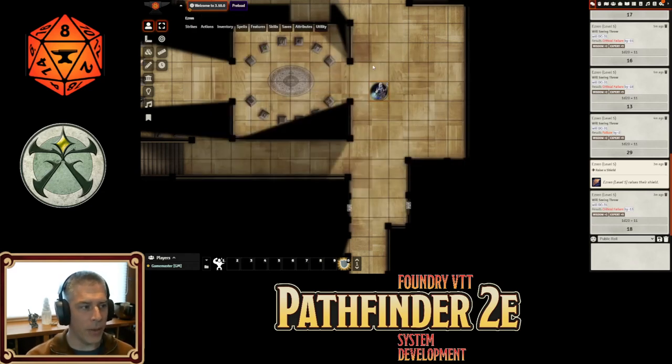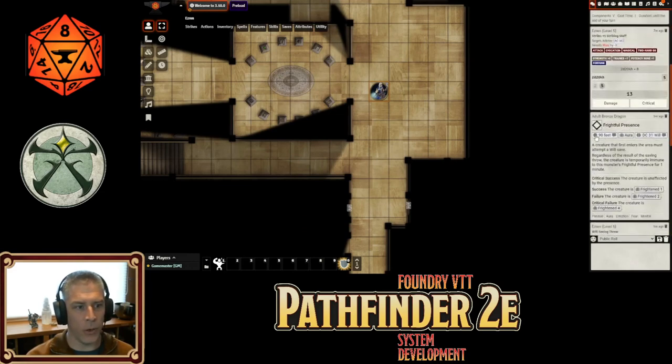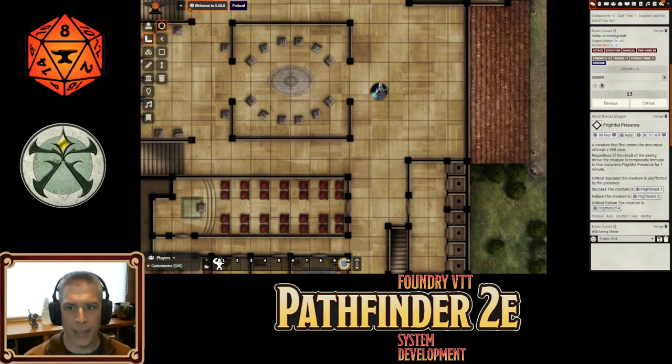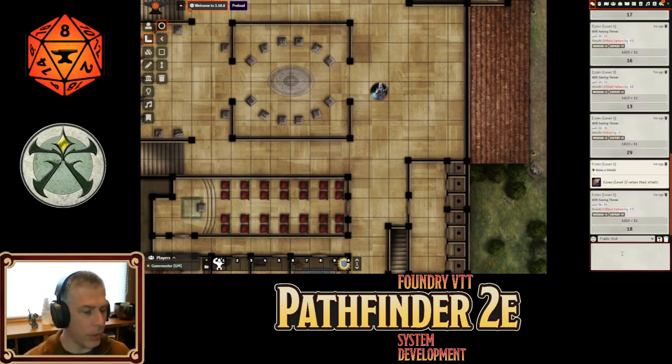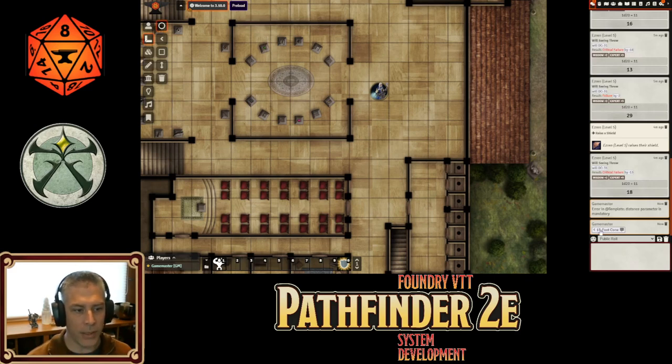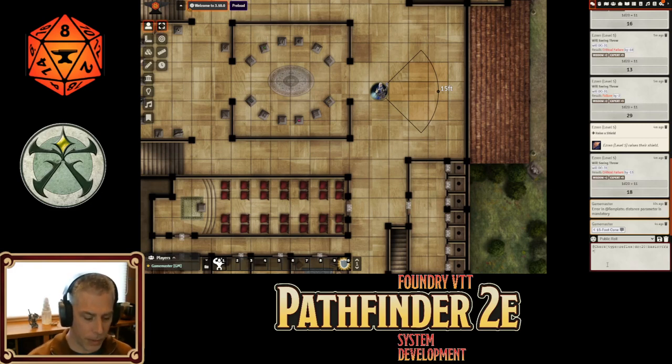One of the other cool new things: you can now pop templates directly into chat. If you're a GM and need something quick, you can type at-template, specify the type — say, a cone — and set the distance to 15, and up pops your 15-foot cone. You can also type out a check: make it a reflex save, DC 20, basic reflex save — type it all in and voilà.